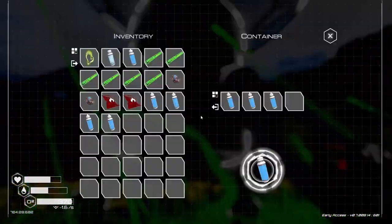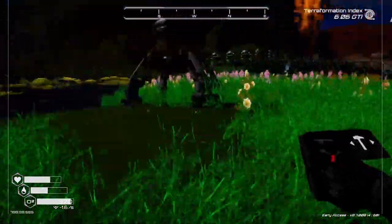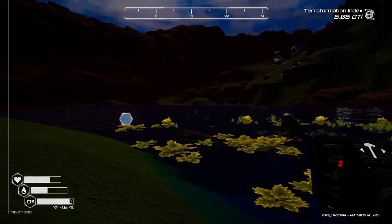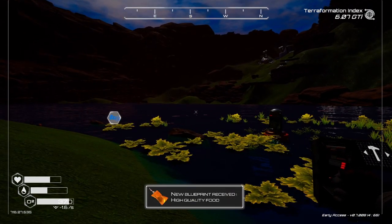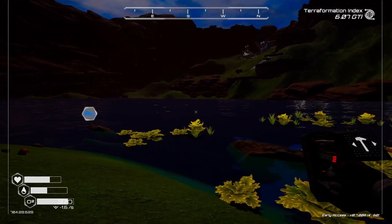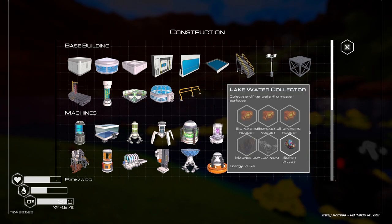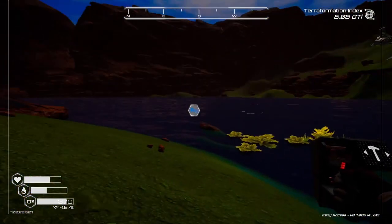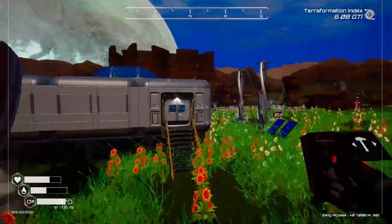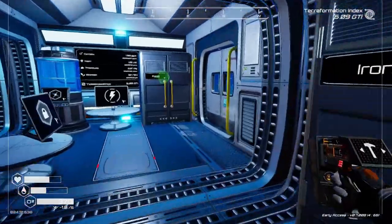I want to put some autocrafters out in the world in places where I can speed up some processes. I'm thinking I'll make a little bridge out into the middle of the lake and put a little workshop there with an autocrafter and some storage. Around it I'll have the lake water collectors, then I'll move the algae generators so we can automatically make bacteria. And I might even automatically make mutagen out there as well - we're going to need a lot of both.